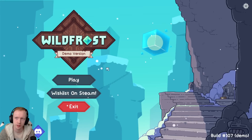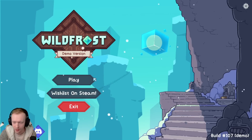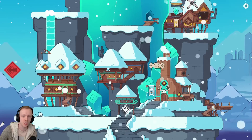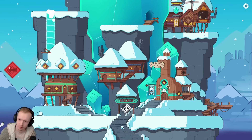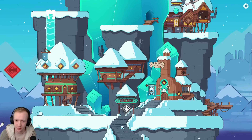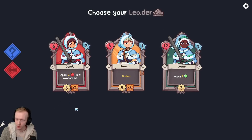The only other thing I know is that it's supposed to come out sometime this winter, at least on Steam. I don't know about other consoles, but let's play the game and I'll do my best to explain it. There is a hub world, so there's kind of permanent upgrades. I think it's like card unlocks mostly, but we won't get that far into it. And now a run has begun - we have to pick a leader.